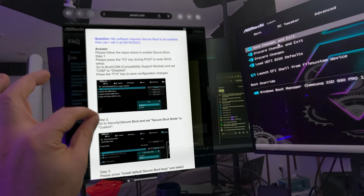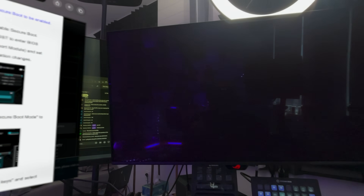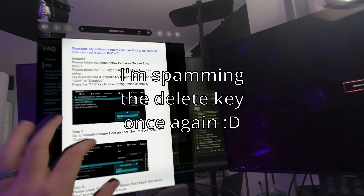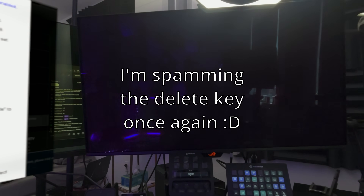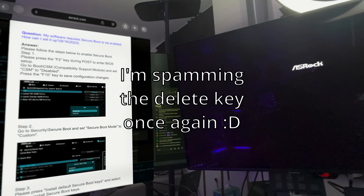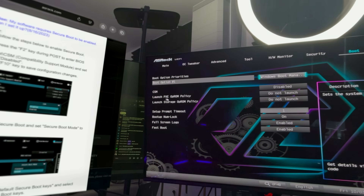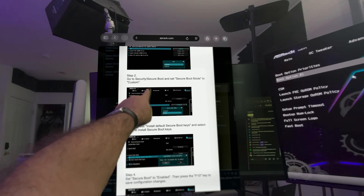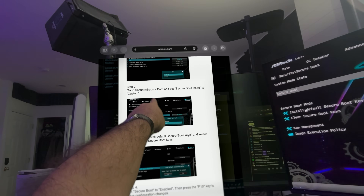The guide doesn't explicitly say to reboot again at this point, but I think it's smarter to do it — save changes, exit, and restart to be safe. I saved the change, and I want to make sure the UEFI stuff is on and ready before continuing. We're rebooting, going back in — spamming Delete again. Back in. Double-check: Boot > CSM > Disabled. Great. Now move to step two: go to Security, then Secure Boot.